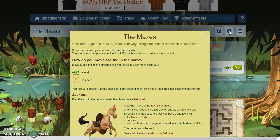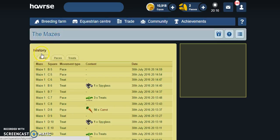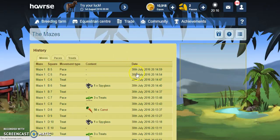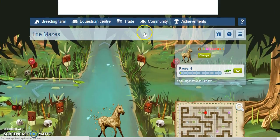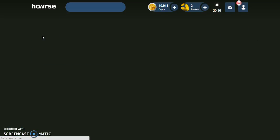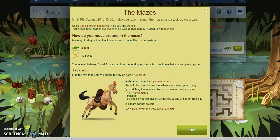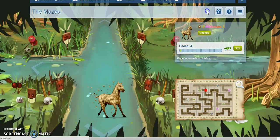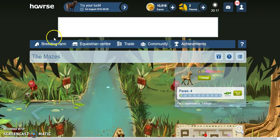What's the next maze? It doesn't say, does it? I kind of want to know. I thought it would show you the different mazes. I'm not really bothered about the divine to be honest — I just really want the new breed.